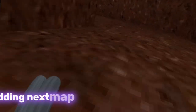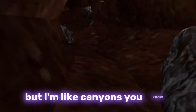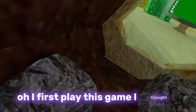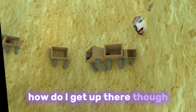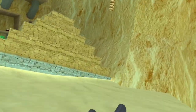Next map is canyons. When I first played this game I thought it was gonna be the back rooms. There's one of these cats inside of the pyramid head — I hate these things. Is there a cat in every temple? I need to get up there though; I have to climb up that rope. I'm determined.